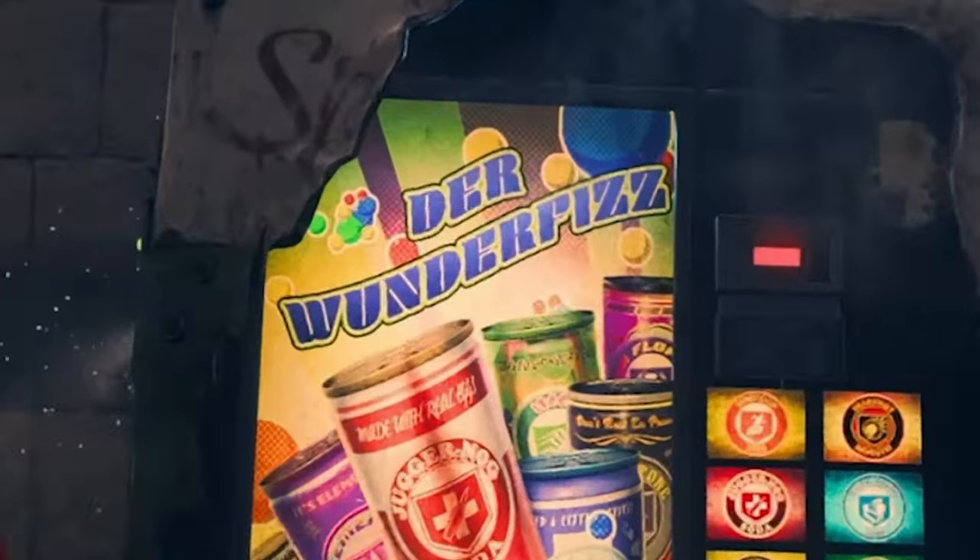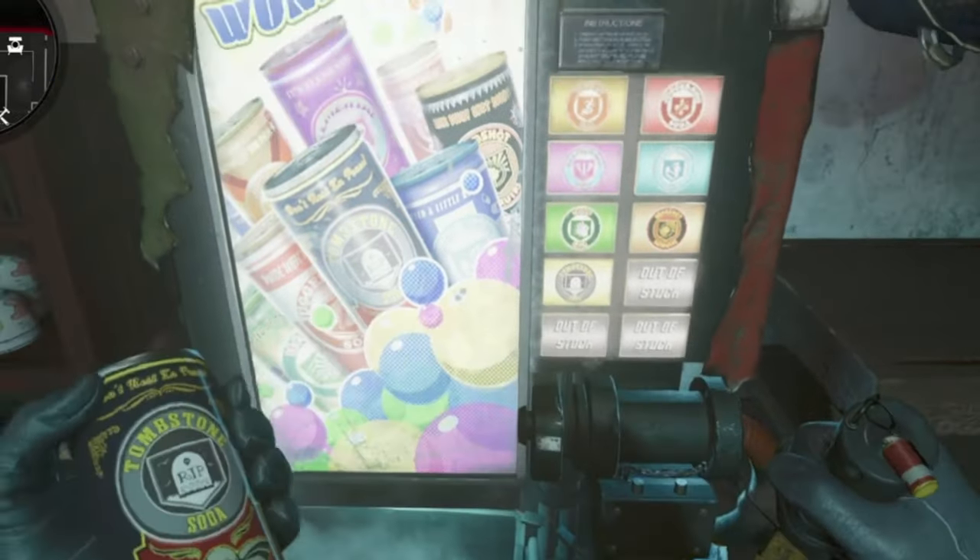So, you start off Black Ops 6 Zombies, you play the game, looking for this bad boy, and it's nowhere to be seen. But there's a reason for that, so I'll be explaining that in this video, and I'll be showing you how to find Wonder Fizz on any Black Ops 6 Zombies map as well.